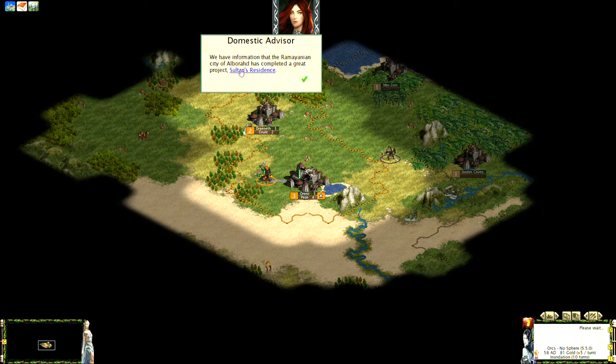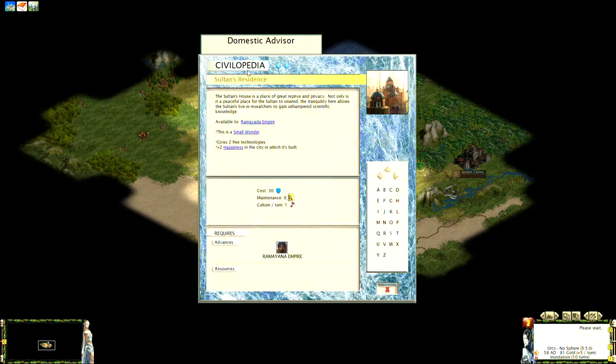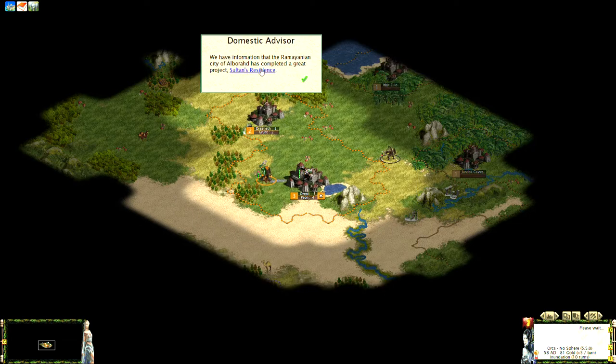Whenever one of your rivals builds a great wonder, you get a notification like this. This is actually a unique wonder designated as a great wonder in the game — the Sultan's Residence. You can always click the link to see what it is. It says 'small wonder' because the Sultan's Residence is technically a small wonder, but we'll get into that later.